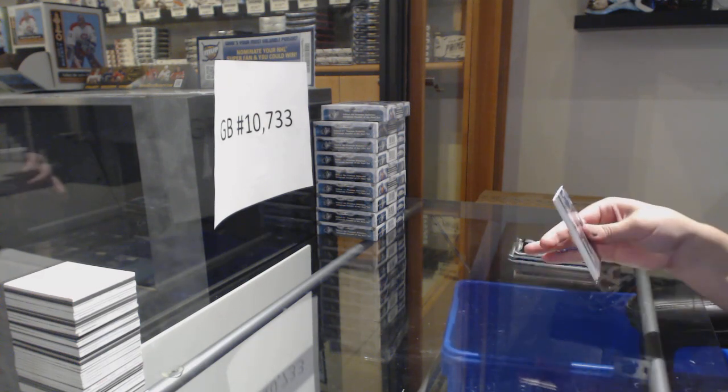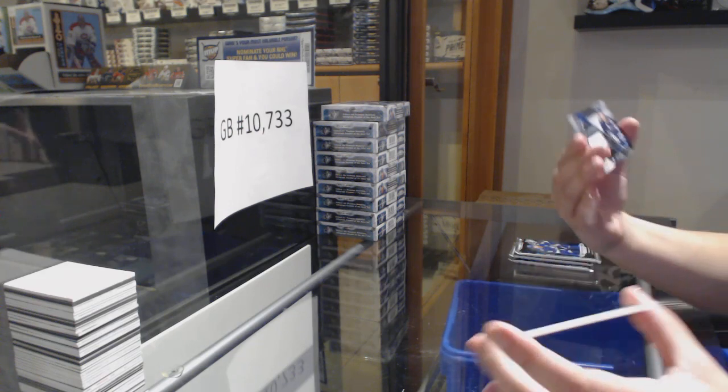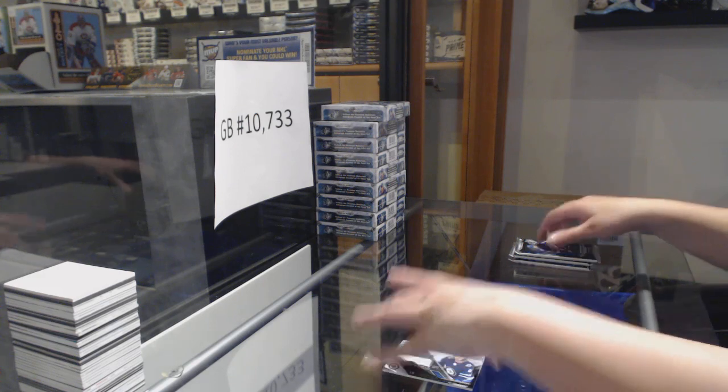Number 9 was the heavy hitter last time. Let's see what we got this time. We've got an Extravagant Materials jersey, not numbered, of Kyle Conner. I'm going to pause for a second because it looks like my YouTube feed froze — or not, it's still recording. That was strange.